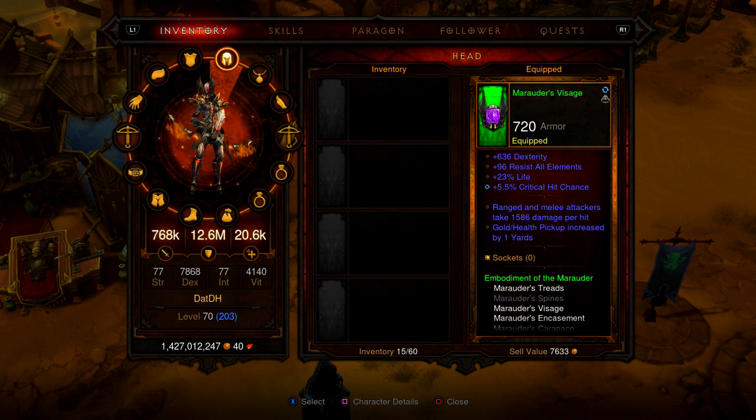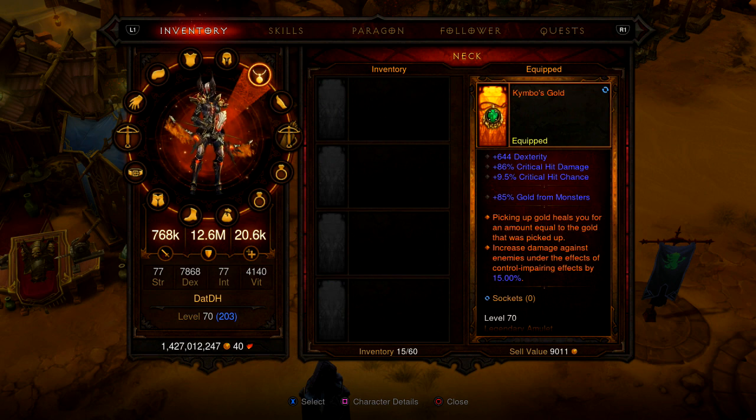The helm has dex, percentage of life, and critical chance on it. I still need to upgrade a lot of the gear. Kimbo's Gold — we got this today. I rerolled vitality off of it for a socket.